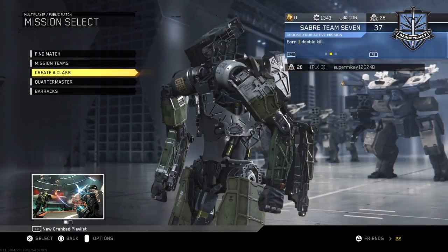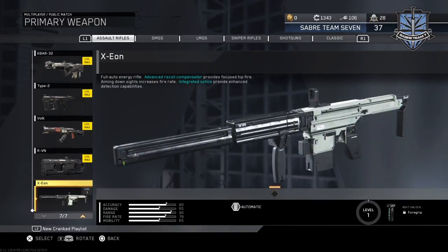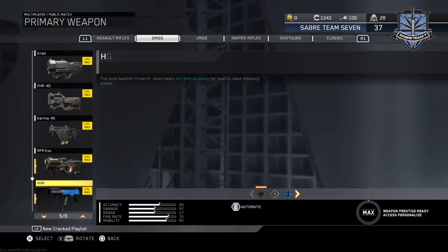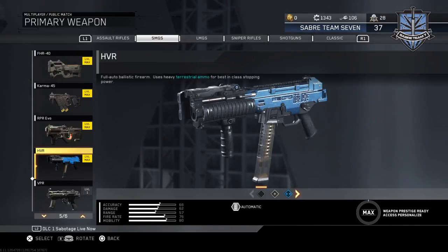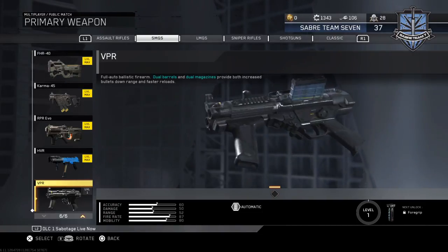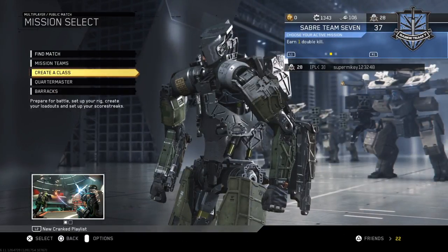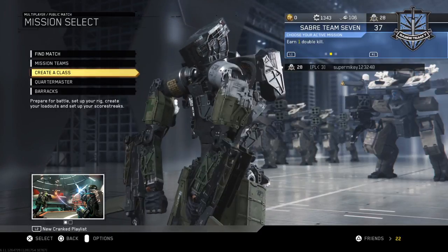So guys, that's pretty much it. These are the two new guns: the assault rifle — I got it unlocked because I have the season pass — and the new SMG, the VPR, which is basically the HVR but with a double barrel and double magazine. It looks like a futuristic MP5. Hope you had a great day, hope you enjoyed this video — see you later, peace.